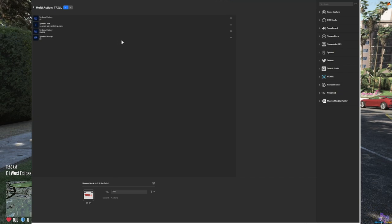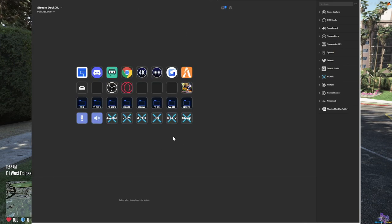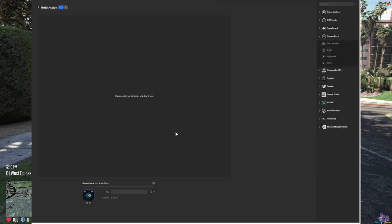The first hotkey I have is a multi-action for connecting to Trill City. The server is private and uses a code rather than the connect button because they're constantly doing updates. My multi-action is: F8, connect, play.trillcityrp.com, Enter, then F8 to close. To set this up, come down to Stream Deck — it should come pre-installed, but if not, download it from the Stream Deck store. Then drag over a multi-action — not a multi-action switch, just a regular multi-action.